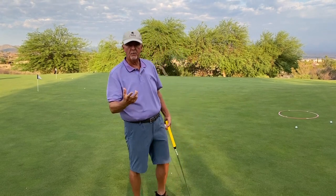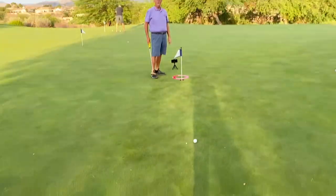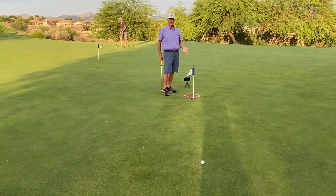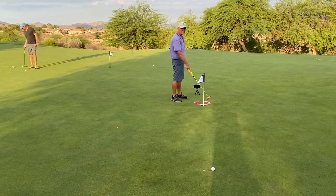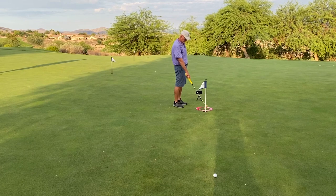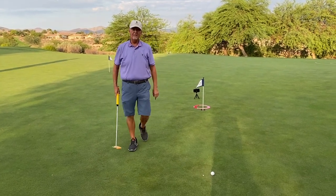On these short putts, if I don't get it to the hole, that's a bad putt. If I get it six, eight, ten inches past — that's okay, not a big deal. I've got a circle placed here by the hole. We're going to work on a putt that's 10 feet. For me, that's a putt I feel I should make a reasonable amount of the time, so I cannot leave it short. But my process is: if I miss, I want to go six to eight inches past. The inside diameter of the circle is eight inches; with a couple inches on either side, it's 12 inches total. If I miss this putt, I want to be inside that circle.